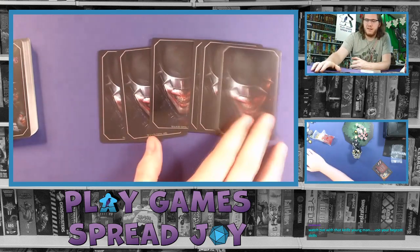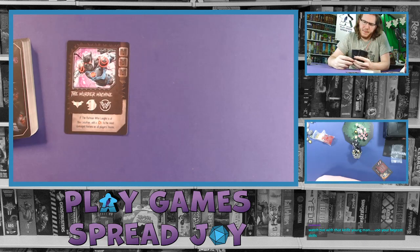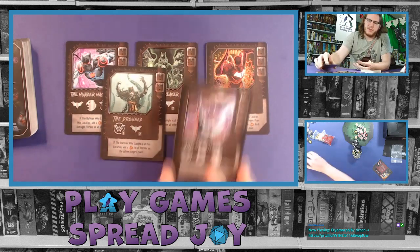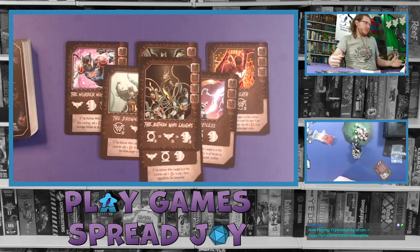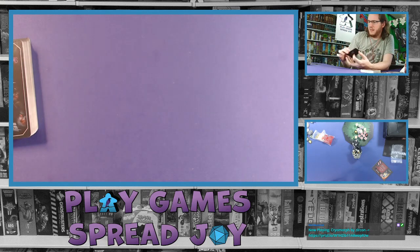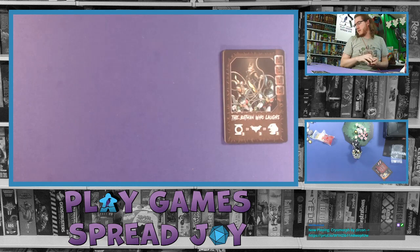In the smaller stack - all the same card back - we have: the Murder Machine, the Dawn Breaker, the Red Death, the Drowned, the Merciless, the Devastator, and the Batman Who Laughs. Of course you have to have a card with the name of the game somewhere. I'd have to verify if these are the villains you're trying to defeat while you're playing, or if they represent yourself and the other cards are something else. We'll see what happens.